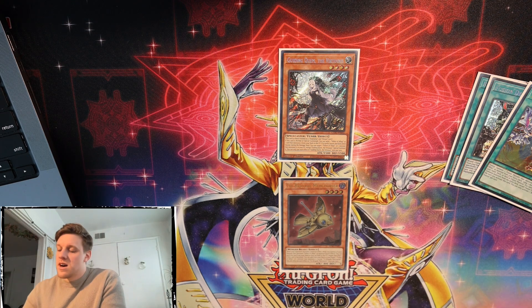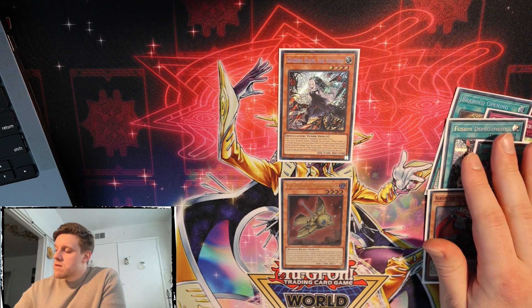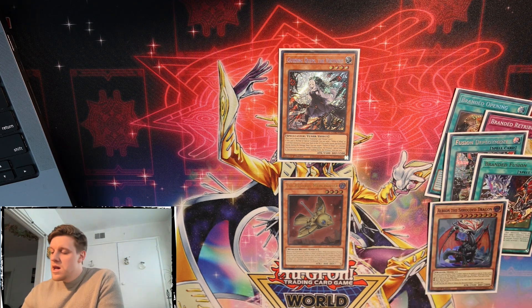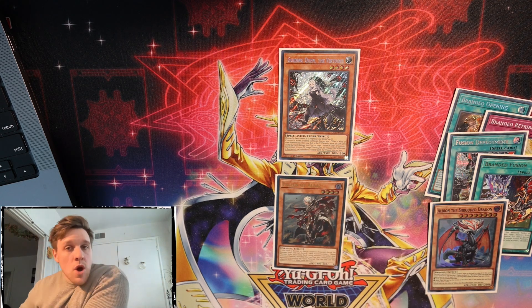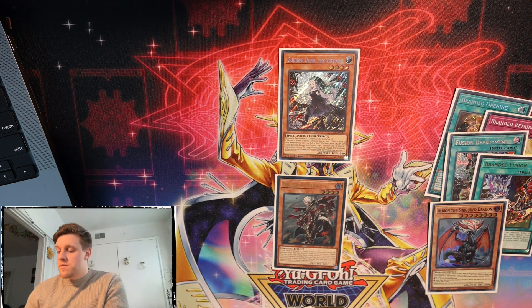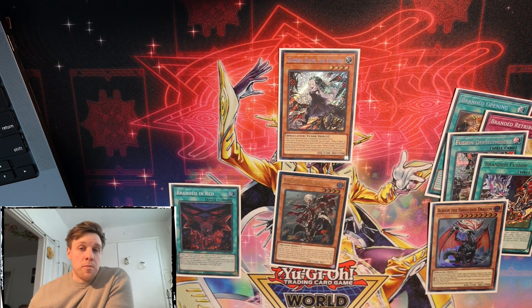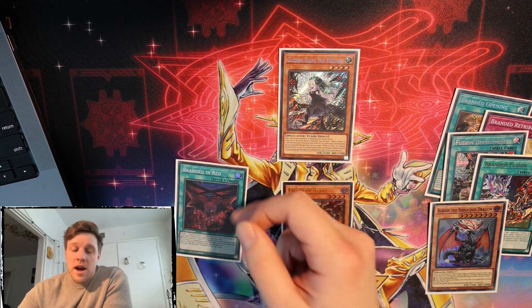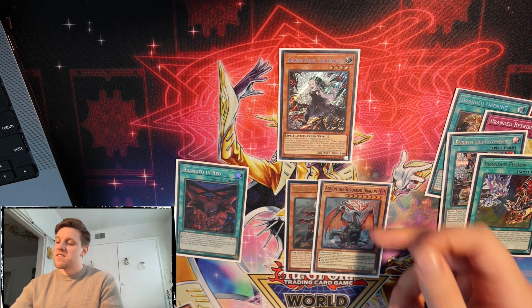There's not a whole lot of reason to send Albion directly. The last relevant target is Fallen of Albaz. Albaz is a pretty common send when summoning Quen in the end phase because we might want an Albaz in the graveyard to make Branded in Red live. If we don't have any Despias or Albaz left in the grave, Branded in Red won't be very valuable. So we'll summon Guiding Quen, dump Fallen of Albaz, and Branded in Red will have a target to add back and fuse.